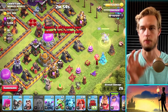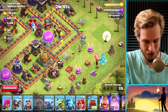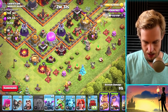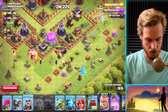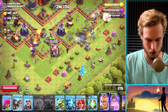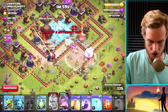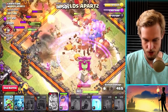Drop the queen and let's determine strategy based on where she goes. I'm hoping she goes up — going down means contending with the air sweepers more. She goes down, so we'll send stuff in front of her. Drop the king, PEKKA, and wall wrecker forward, plus wall breakers for the queen. Then drop a rage spell, get the valkyries in with the king's ability, and freeze over the infernos.